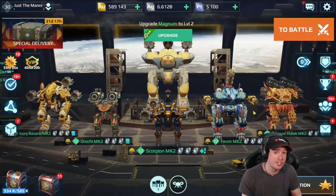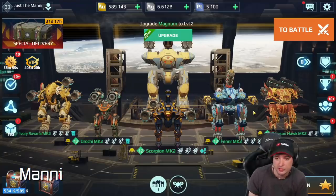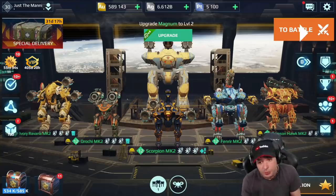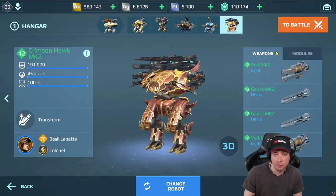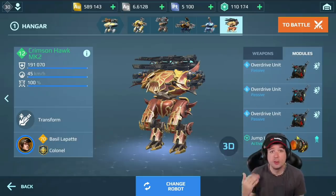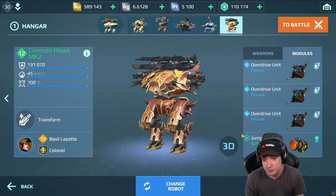Hey there, this is Manny and my tip for you is how to deal the maximum damage in War Robots. We're using the Crimson Hawk with Volt and Gauss as an example, because leveled up weapons deal more damage. But if you really want to do the max damage you've got to use a combination of the right modules, the right pilot, and the right pilot skills.